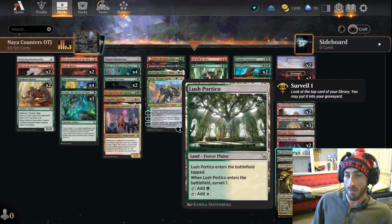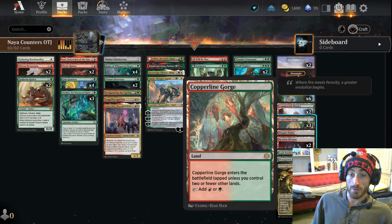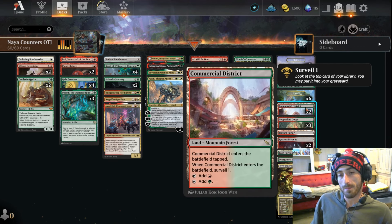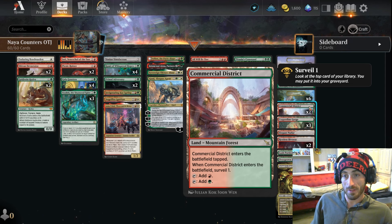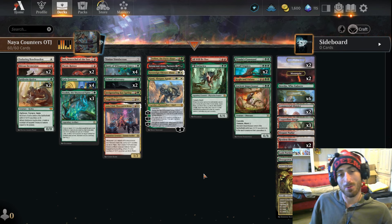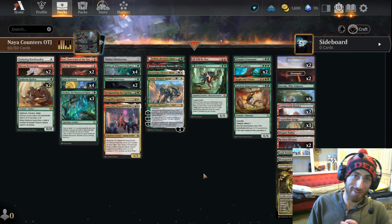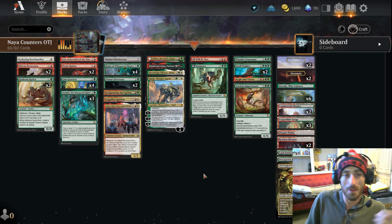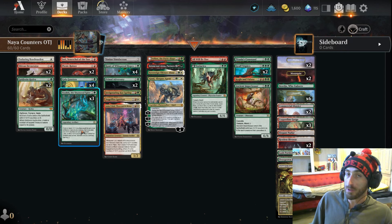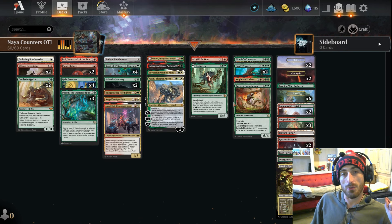Let me quickly hover over the lands. The surveil definitely helps fix the top of our deck quite a bit and will make a big difference, given that we don't have a lot of card draw. One Boseiju, and that's pretty much it. This is kind of my favorite archetype — hitting them fast, hitting them strong. There are a lot of popular decks right now with the Ozolith going around, winning tournaments.